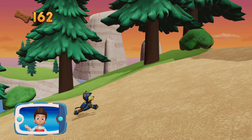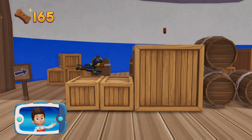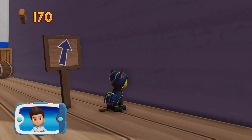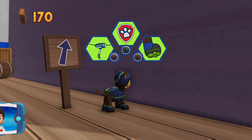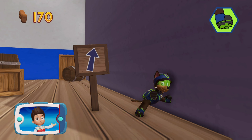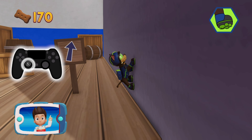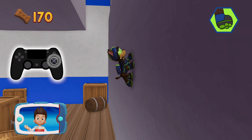Find and collect all the pup treats that you can! We made it to the lighthouse! Now Super Spy Chase can climb up to give Captain Turbot the light! We need to get to the top and give the light to Captain Turbot! Super Spy Chase can use his spy suction cups to walk up the wall! Help him climb by pressing the circle button! Help him climb to the top of the lighthouse! Help Super Spy Chase climb up and down the wall using the left stick! You can switch sides by pressing the X button!